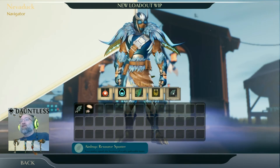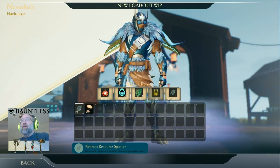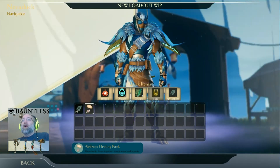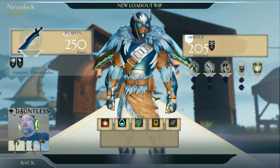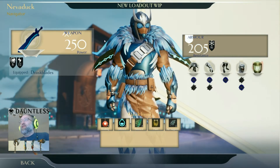I changed my flare. Right now I have equipped an air resource spotter. If I use this in the instance on the hunt, it will pop up a flare that marks with little leaves where all the resources are. You can also drop a healing pack, which drops supplies containing healing health packs — not a bad thing to have if you've got them crafted.